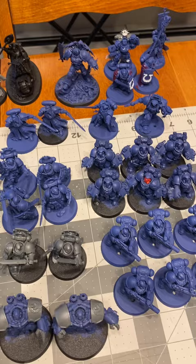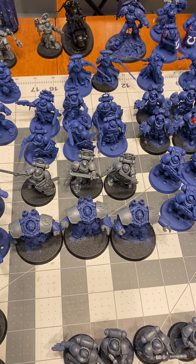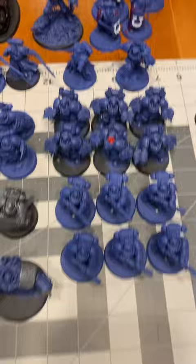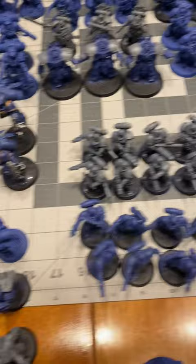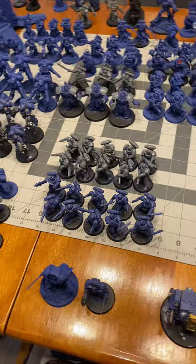Pretty much the best hand-to-hand combat units: three three-man squads of Blade Guard, a three-man unit of Centurion Devastators — but they can be either long range or hand-to-hand combat, and I have all their weapons in the bit box. Then we have six Aggressors and six Eradicators. We have a full ten-man squad of Infernus Marines, and in front of them is a squad of Reavers with their knives and pistols.